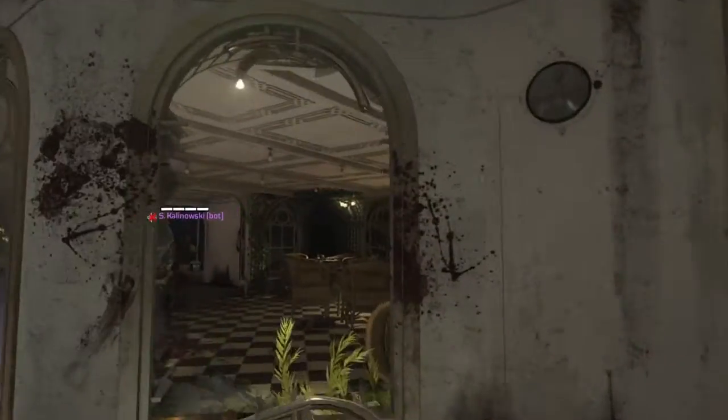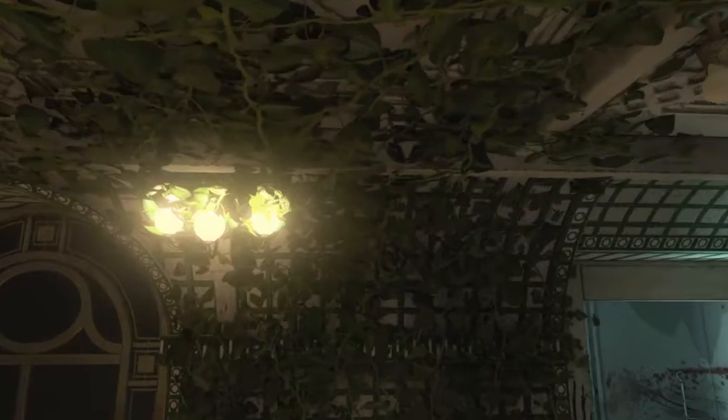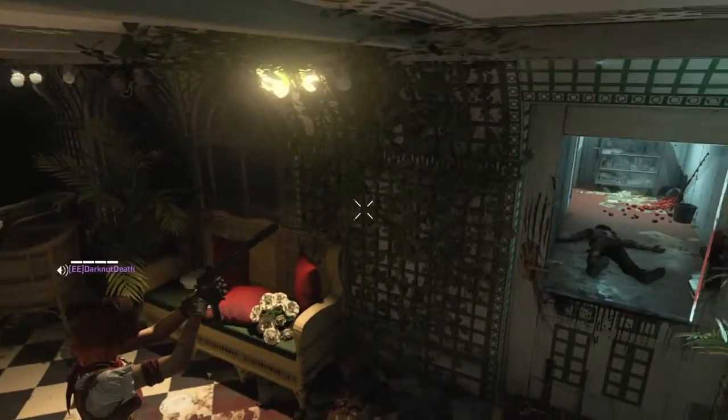The mustache is located in the palm court, some call it the fern room. It's just up here on the ceiling joist. You can see it right there, and any bullet weapon will do. Just shoot it down and pick it up.